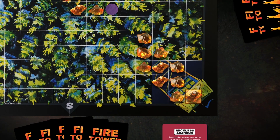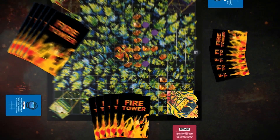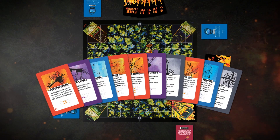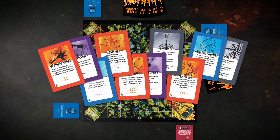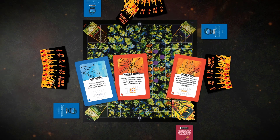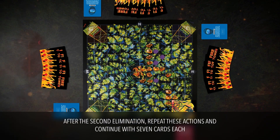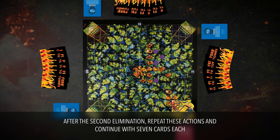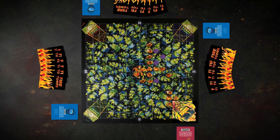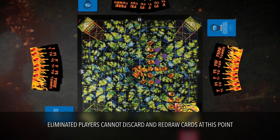Place a fire gem on the orange square of a player's tower to eliminate them. They must give you their cards, and you combine your hand with theirs and choose six cards to keep. All other players draw from the remaining cards, and play continues with a six-card hand size. After the second elimination, repeat and continue with seven cards. When a player is eliminated, they have an opportunity for revenge with a Firestorm, but cannot discard and redraw cards at that point.